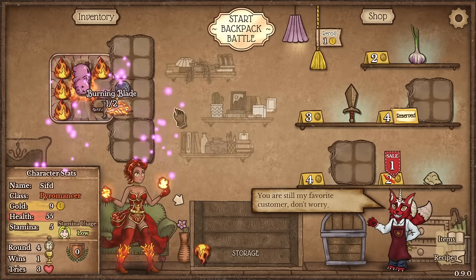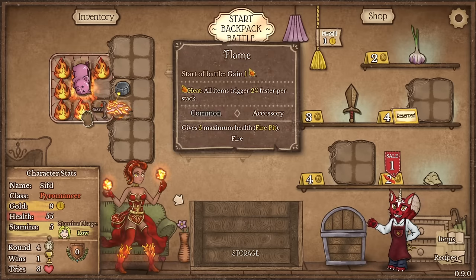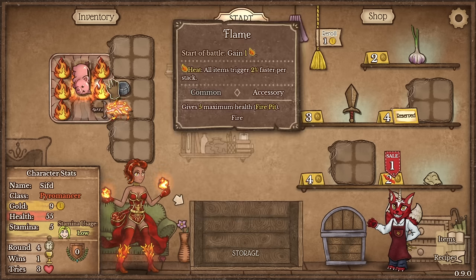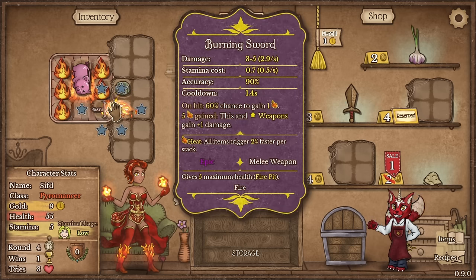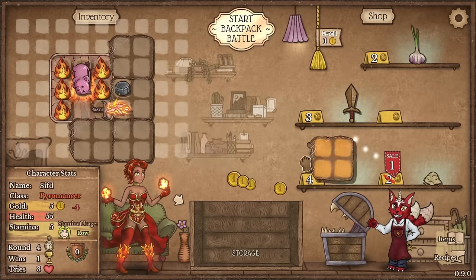And we got the burning blade, which is the item of choice here. The burning blade specifically says: 60% chance on hit to gain one heat. And then every five heat gained this weapon and the adjacent ones get plus one damage. The adjacent ones are going to be the dragons. And we start with five heat, so this is gonna instantly get the buff — the plus one damage buff. So that's not three to five damage, it's five to seven the moment the fight starts.